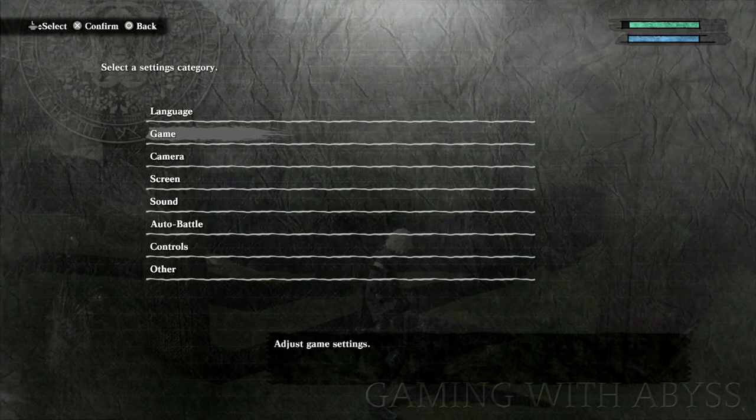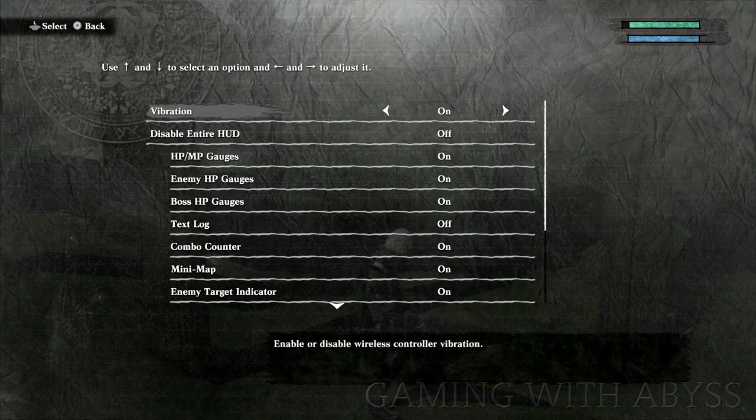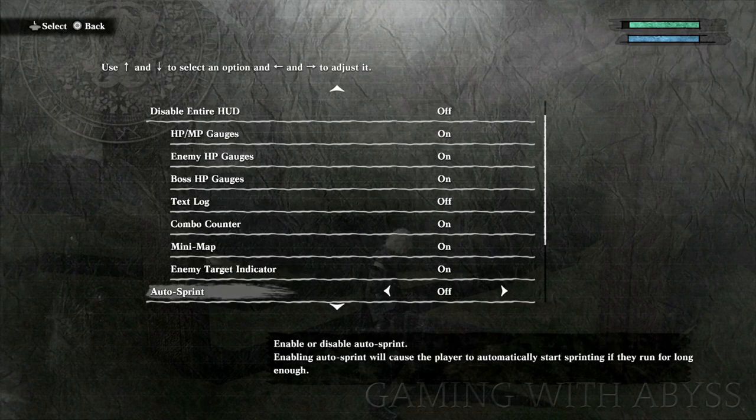Next, let's talk about some recommended game settings before we get into combat. Under the game settings, make sure enemy HP gauges are on, along with the boss gauges. Keep scrolling down — Auto Sprint, turn that off. When it's on, as soon as you start running in one direction it will auto sprint. But if you have it off, all you have to do is dodge forward and it will automatically kick in right away. So instead of waiting a couple seconds, I recommend having it off so you can trigger it any time you want.